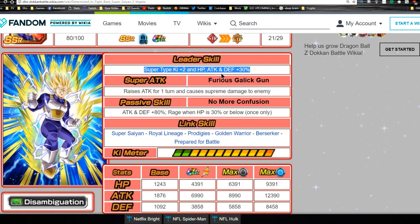Vegeta is finally starting to get a good card that everyone can be happy about. Super attack — Furious Galick Gun — raises attack for one turn and causes supreme damage to the enemy, which is phenomenal. Passive skill: No More Confusion — Attack and Defense +80, which is unbridled, so as soon as he's on the field he gets that buff and starts tanking right away.